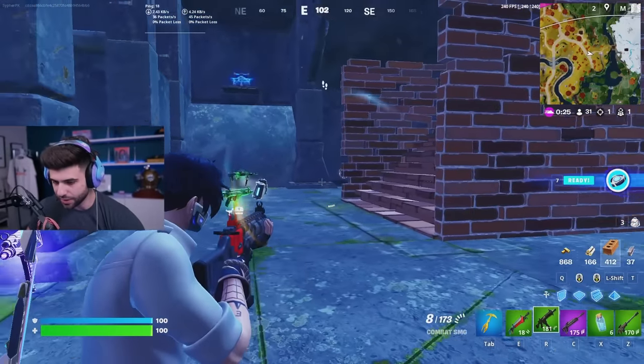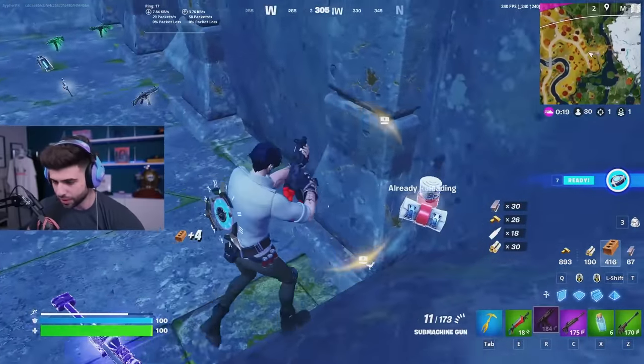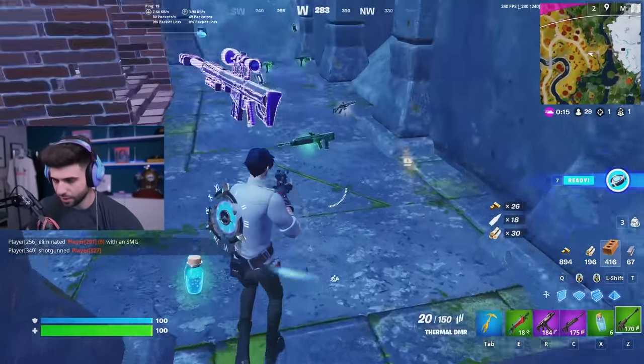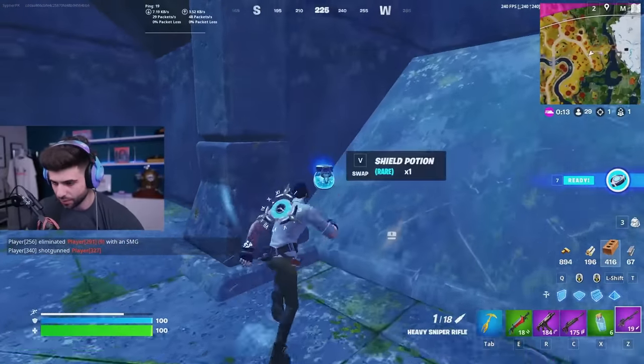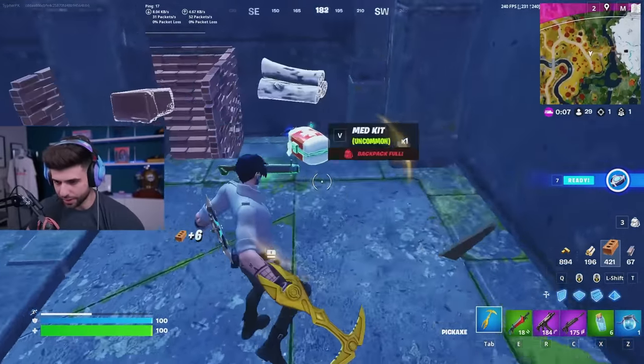The combat SMG is going to be like a higher-skilled weapon if you can control the recoil. I'm just going to play it safe and go with the submachine gun — they're both pretty solid. We go heavy sniper here, but we're actually going to drop the heavy sniper for shields, and we're going to hope for a havoc shotgun somewhere in here.